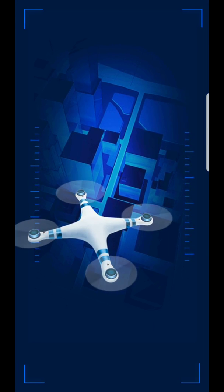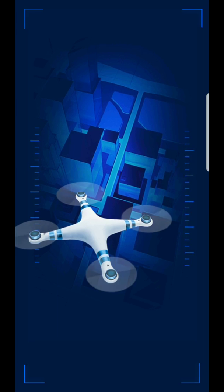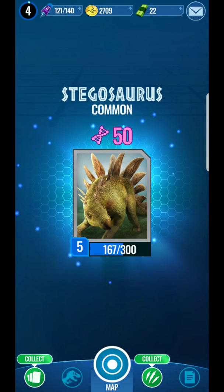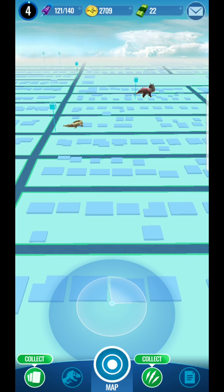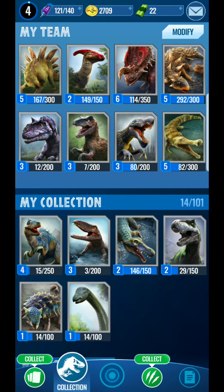All you need to do is be consistent and just keep plugging away every day. What happens is your dinosaurs get DNA, and once you hit that number — I have 167 out of 300 — once I hit 300 I can actually level those guys up. I'll click on them, put them away, and show you some dinosaurs I have.